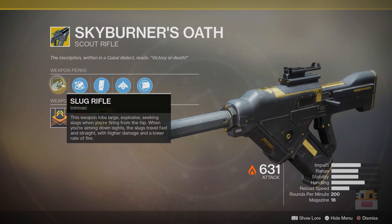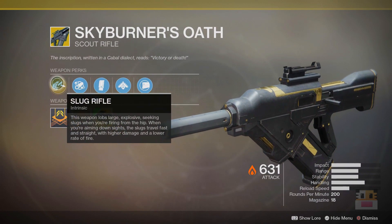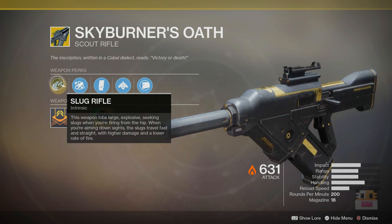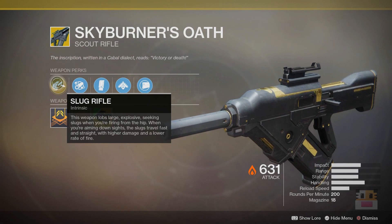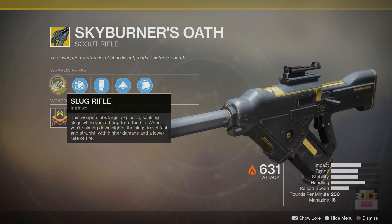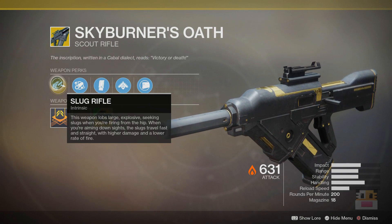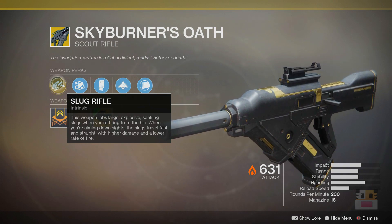The basic idea behind this is that it's a special scout rifle. This weapon lobs large explosive seeking slugs when fired from the hip. When you're aiming down the sights, the slugs travel faster and straighter with higher damage at a lower fire rate. So it's lower fire rate, higher damage when aiming down sights, and then faster fire rate, lower damage, but also tracks targets when you're not aiming down sights. That tracking was added with a series of exotic buffs they had a while ago.